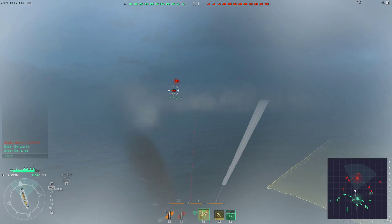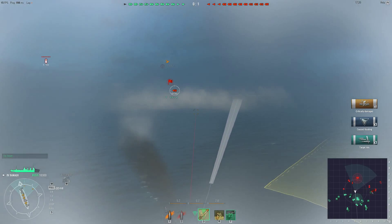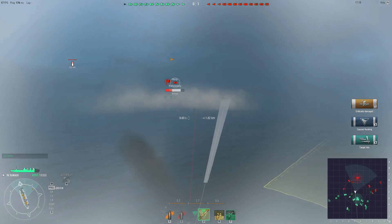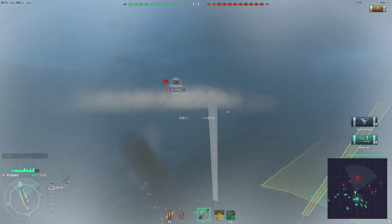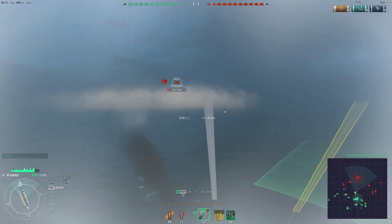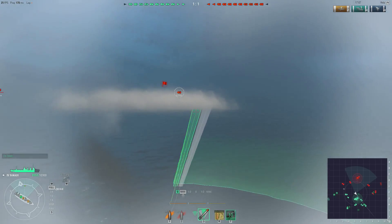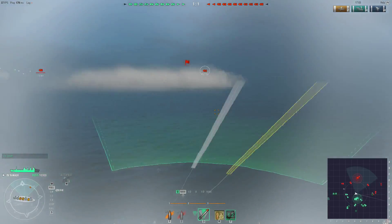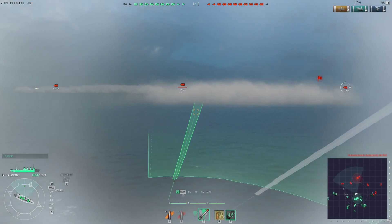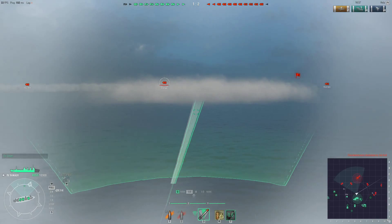Maneuverability is a bit of a downgrade from the Wakitake but not that much. 34 knots maximum speed — good enough. 530m turning circle, also pretty good. Rudder shift time of 3.5 seconds is actually really good — it allows you to dodge and change directions quite quickly. And concealment is very important: surface detectability range is 6.1km.